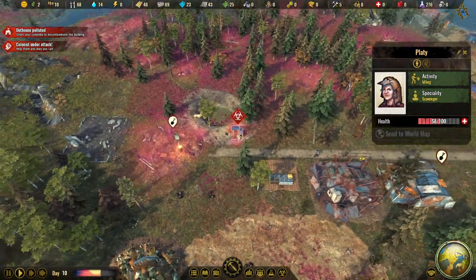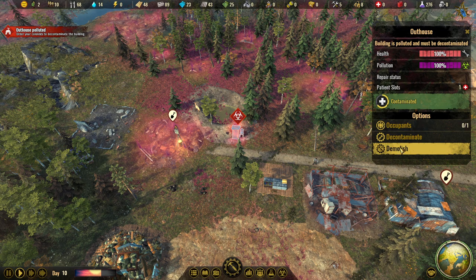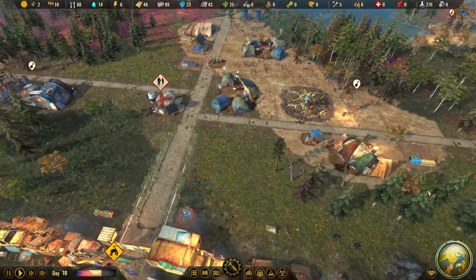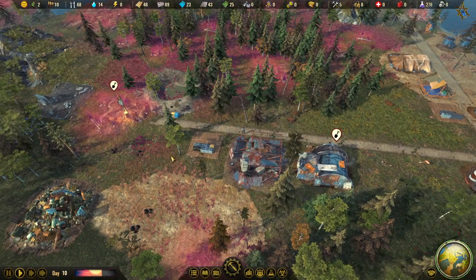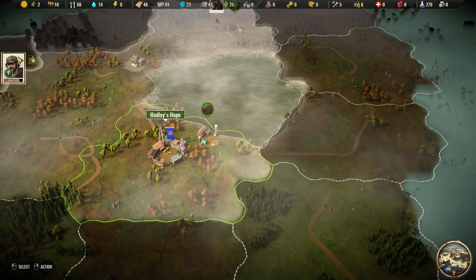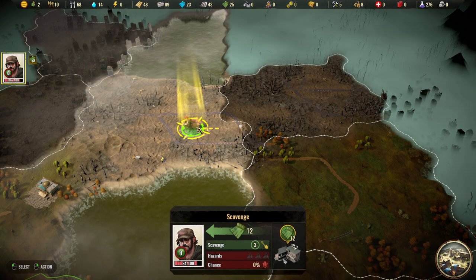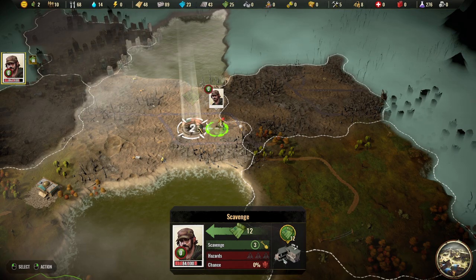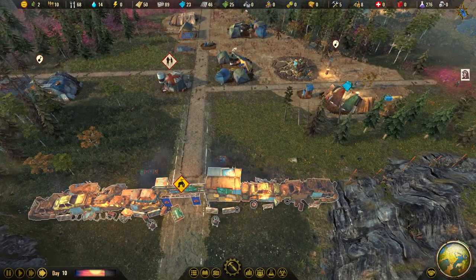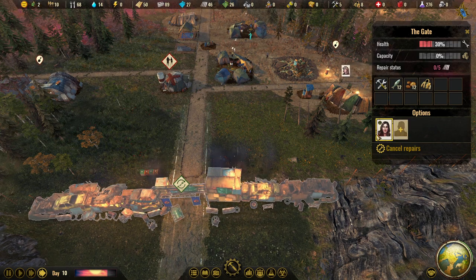Outhouse polluted — should we demolish it or decontaminate it? Let's demolish this one since we don't need it — we have two others. And we've got the gate burning! We will definitely repair that. I would love to add another person to man the gate, but no — we don't have the personnel right now.